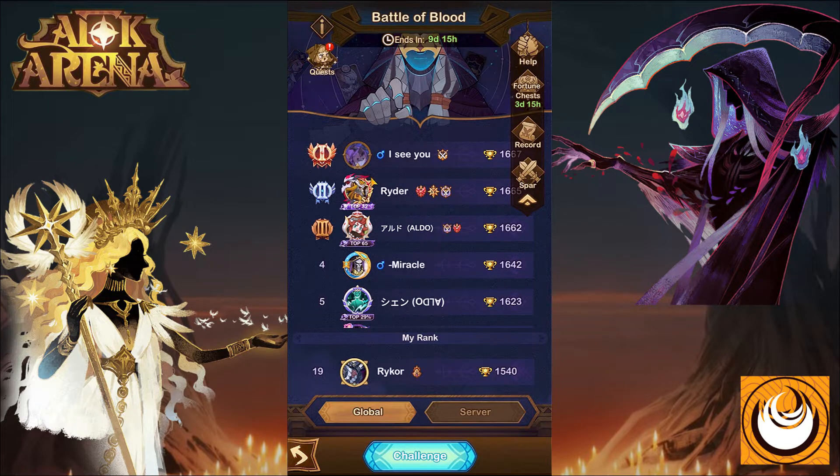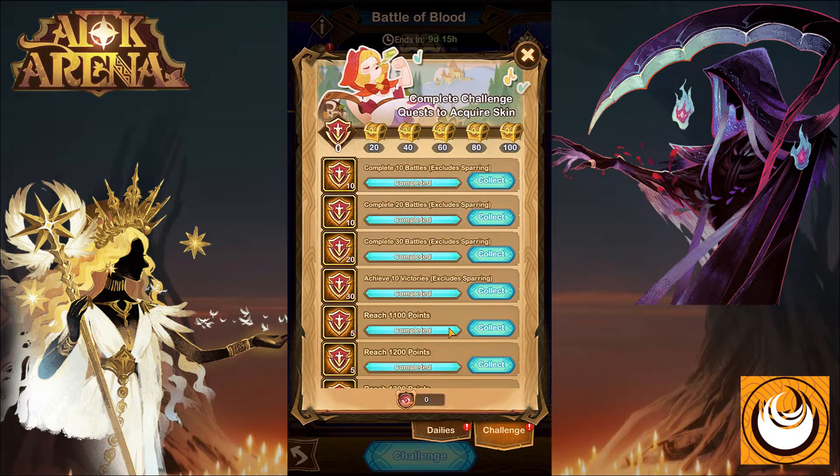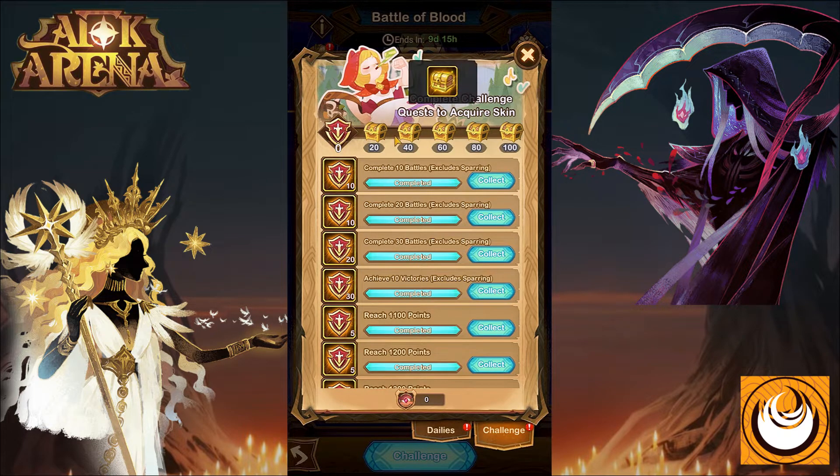You'll have to complete various quests which include both dailies and challenges. The dailies you complete on a daily basis, and the challenges you can complete throughout the entire duration of the event. Once you complete certain challenges or dailies you'll be able to collect rewards such as a variety choice chest which includes gold, EXP, and dust. Then we have 10 summoning scrolls for the 40 and 80 point range, and the final reward is the brand new Peggy's brand new skin.